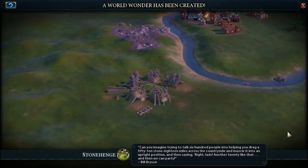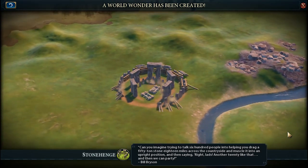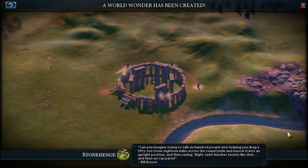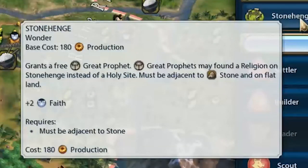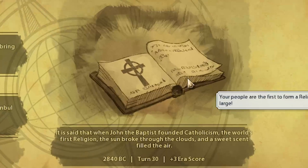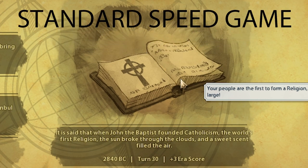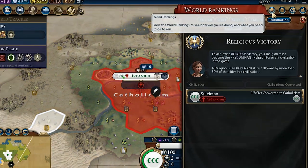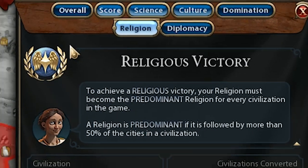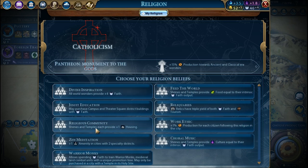When and how to build the ancient era wonder called Stonehenge in Civilization 6? Any faction focused on religion can get a strong boost in early game with this wonder, because it grants a free great prophet as soon as it's built, allowing you to found a religion on average 30 turns earlier, giving you a strong advantage against other civilizations. It is particularly required if you want to achieve a religious victory, but also provides a strong start for any faction not focused on religion, because of the belief bonuses.